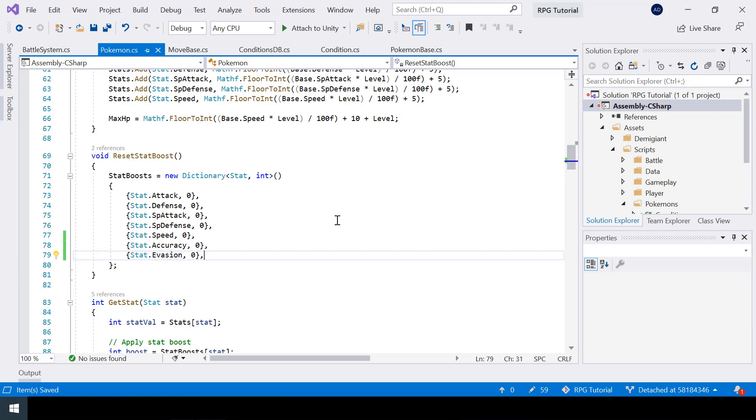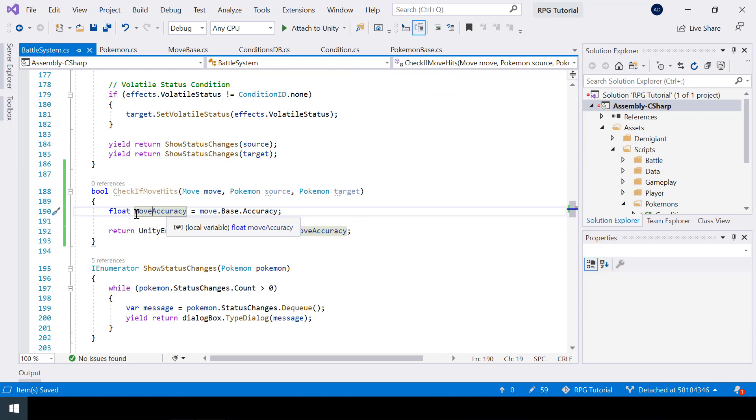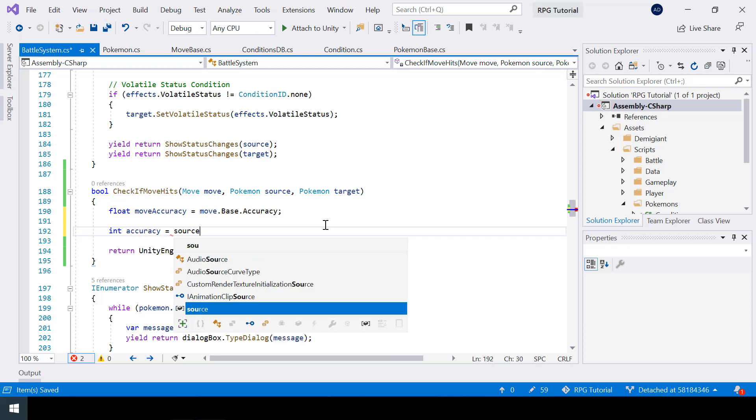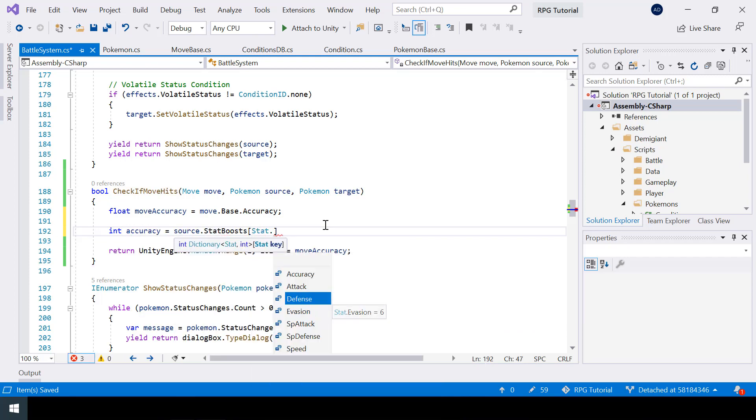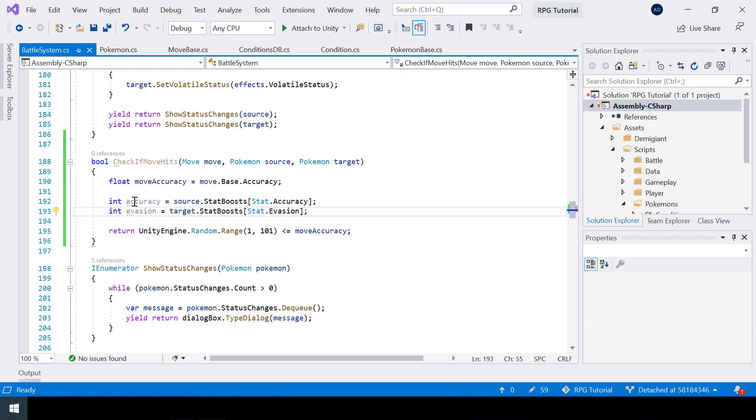Back in our Pokemon class, when initializing the stat boost dictionary we should also initialize accuracy and evasion. Moves like Sand Attack can lower the accuracy of the opponent, so inside our CheckIfMoveHits function we need to boost the move accuracy based on the accuracy level of the source Pokemon and the evasion level of the target Pokemon. Let's store those into variables.